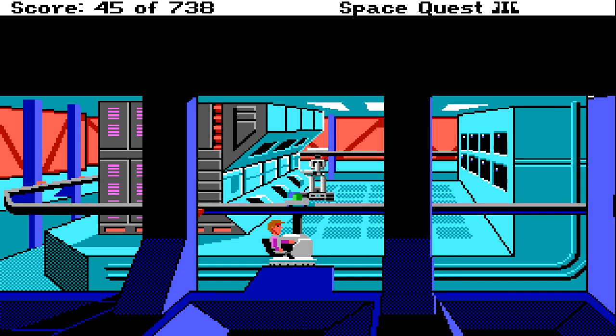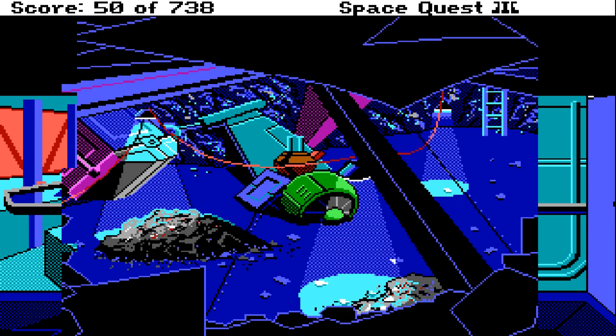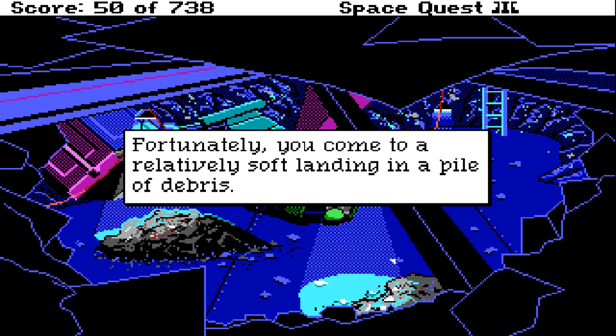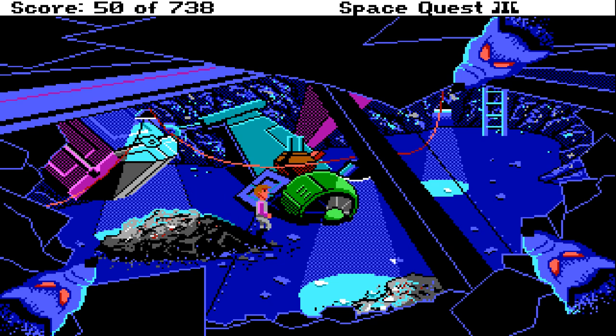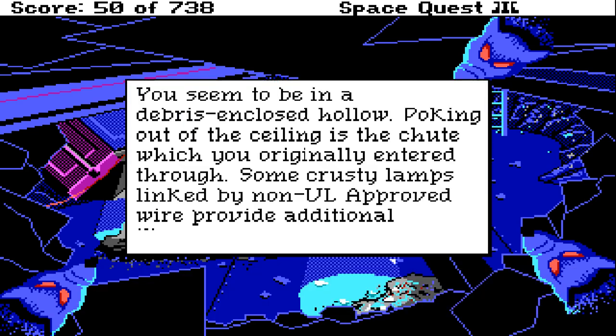Just a tip here: do not linger around too long, because this droid — this innocent-looking droid — is not innocent. He has a laser gun. Oh damn, did he get me? He was about to blow a hole right between Roger's eyes and we just got away. If you want to see what happens, just stand around, speed the game up, and you will see that the droid will shoot Roger right in the forehead.